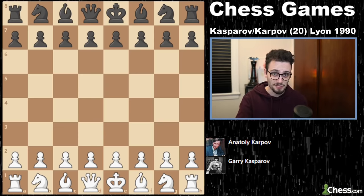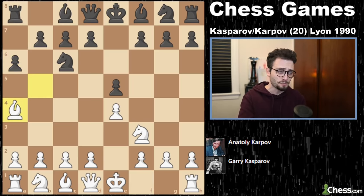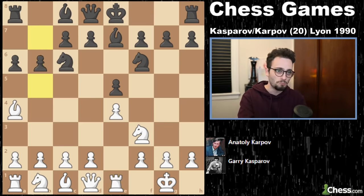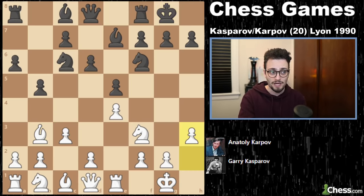This is the 5th World Championship match between the two players in 5 years' time, and we have yet another Ruy Lopez with Bishop B5 on move 3 in the King's Pawn opening. Karpov plays A6, Bishop A4, Knight F6, Castles by White, Bishop E7. So far we are following the main line of theory. We have Rook to E1, B5, Bishop B3, D6, C3, Castles, H3.